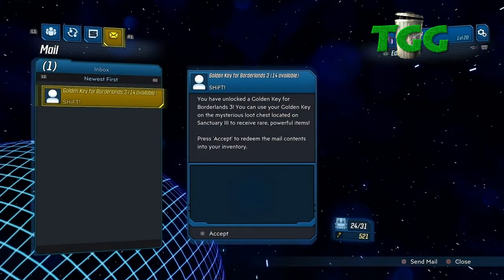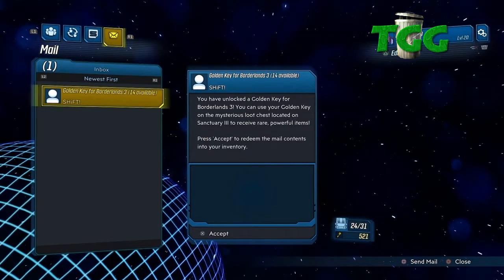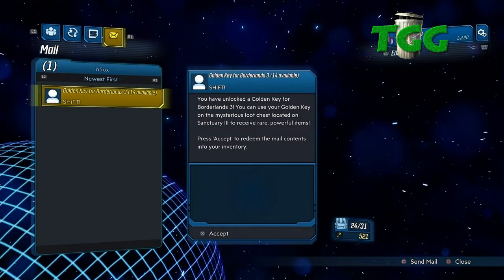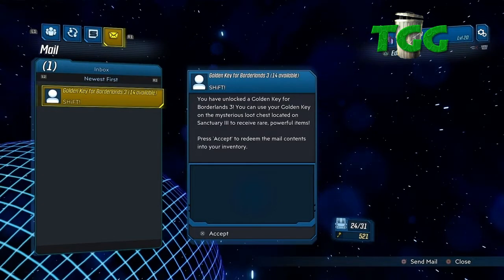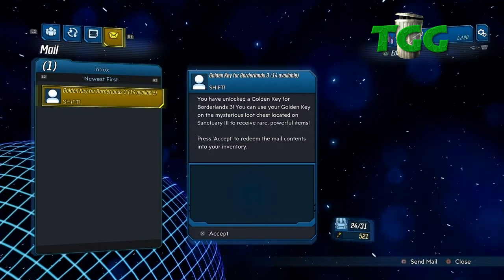You can use them as many times as you want over and over again. So as long as you don't cut the internet back on — and make sure if you do cut the internet back on, you still have those keys in your mailbox. Because if you spend them and you cut your internet back on, they're going to be gone. And there you go. Hit like, share, subscribe. Thanks for watching Two Garbage Gamers, and enjoy playing Borderlands 3.